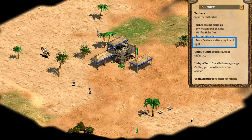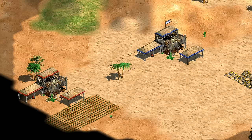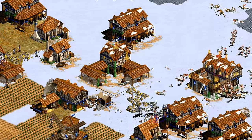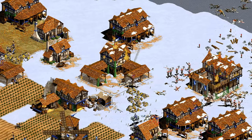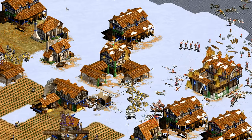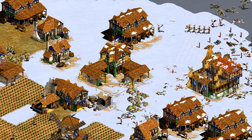Their last civ bonus is that their town centers have an extra 10 garrison space. This has been changed since Age of Conquerors, where the bonus was for more attack and line of sight — arguably a better bonus because it helped find sheep more quickly. Before that in Age of Kings, it was an extra 5 range on town centers, which was even stronger. Even so, the extra garrison space can still be a nice bonus — it has the potential to save some extra units in a pinch, and their town centers will fire more arrows when fully garrisoned.